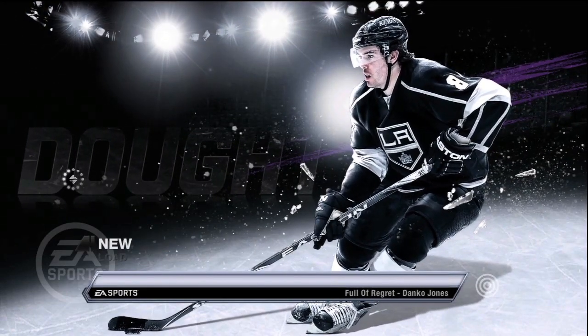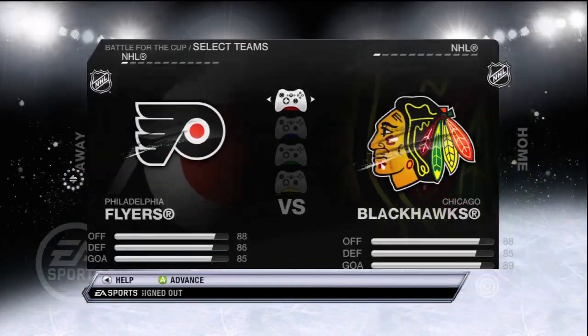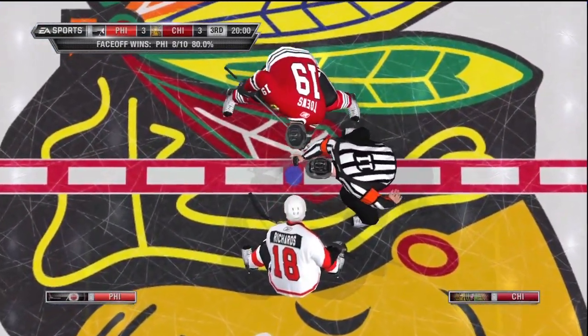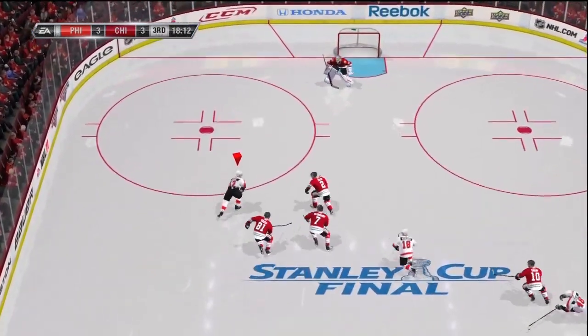We'll move on to the Battle for the Cup now — a new one, of course, because there's nothing to load from the demo. It'll be a rematch of Flyers and Blackhawks. Like I said, Game 7, third period. And in this case, it just picks up randomly, but we're tied 3-3 going into this one.